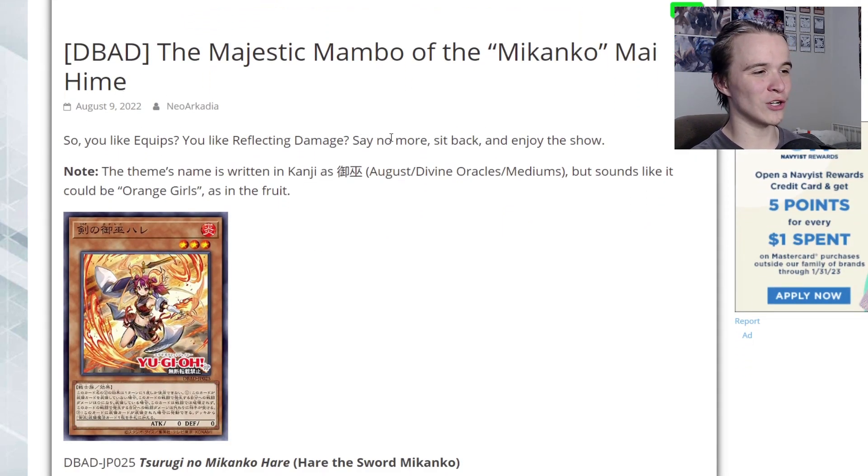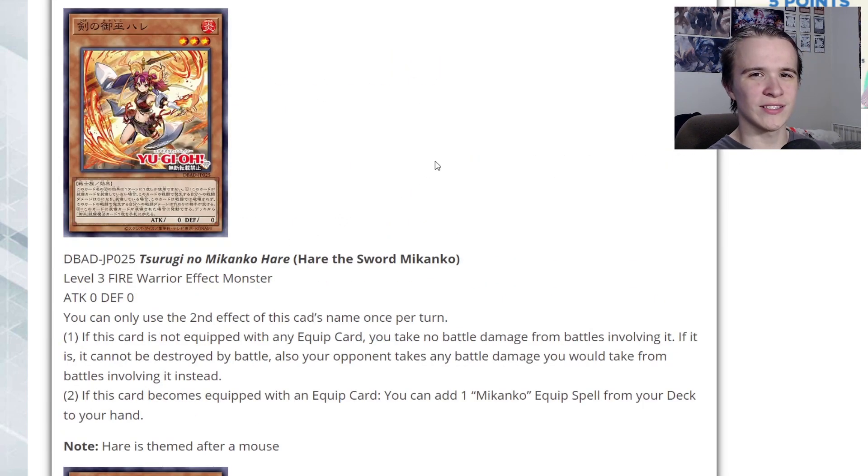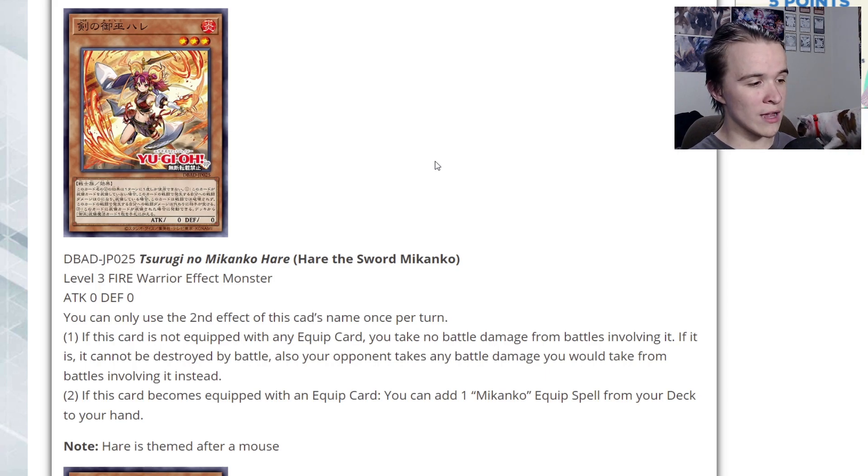I did catch a peek of the archetype's artwork and what kind of cards they have, and thankfully it seems like it's not a Drytron situation — hopefully they don't break ritual summoning, hopefully they're just nice and simple like Megalith. Starting off, we have Hare the Sword Makanko — a Level 3 Fire Warrior with zero attack and defense. If this card is not equipped with any equip card, you take no battle damage from battles involving it. If it is equipped, it cannot be destroyed by battle, and your opponent takes any battle damage you would take instead. If this card becomes equipped with an equip card, you can add a Makanko equip spell from deck to hand. Equip spells plus ritual summoning — that's a really interesting combination.